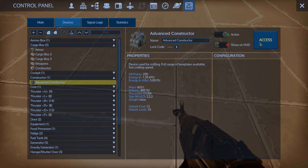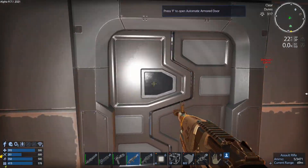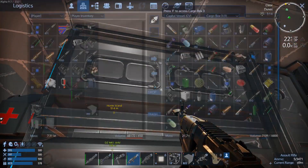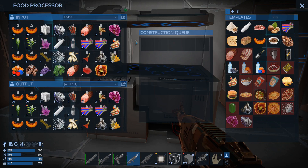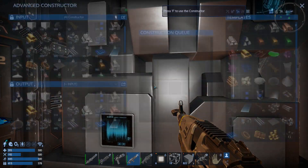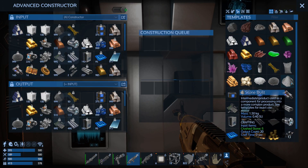Alright, advanced constructor. We need to run in there because we need the nutrient solution, which I have some here but I need to make more. We don't have a fridge selected — there's water in this fridge. I need stone dust powder, whatever it is. I probably don't have any after making all that concrete, so let's make up a little bit of this.